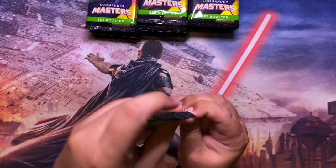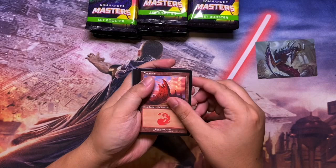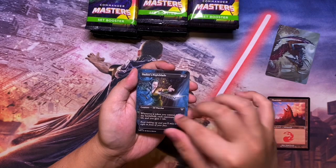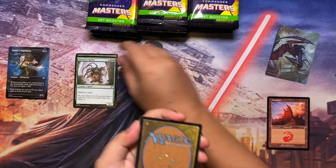Alright, let's get right into it. First pack — opening it carefully so we don't get any spoilers. Nice art card there. For the land, we get a Mountain. For the borderless slot, we have Nadir's Nightblade — I actually use this in my Prosper deck, it's a good upgrade for me. Then we have Broken Wings and Sky Snare Spider.